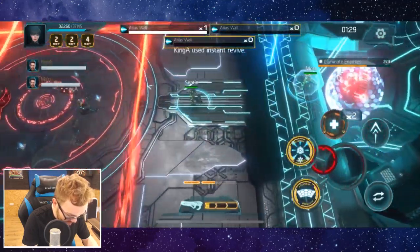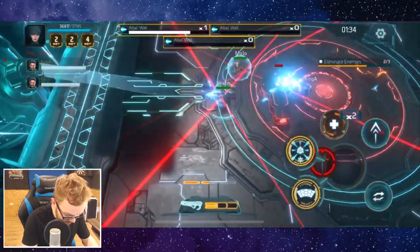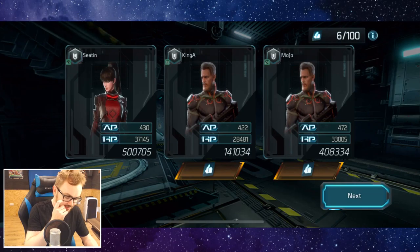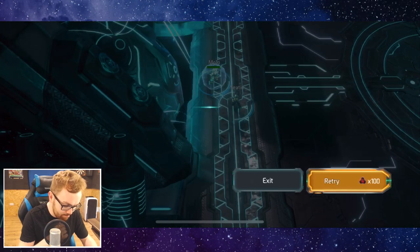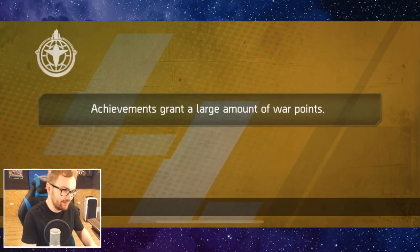Let's get that cannon charged up. Let's go for the final one now. As long as you can get the fight fairly under control, it is quite straightforward to deal with. Not a bad result there. So let's jump in for another round against the Atlas Wall with Rhea, just to showcase the fight again. And then we might go for a round maybe with Skadi.